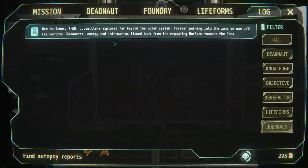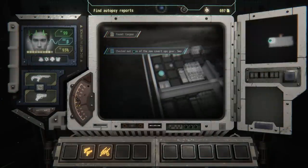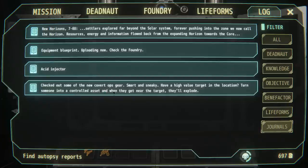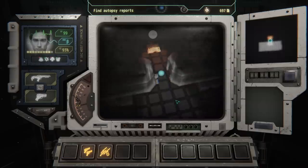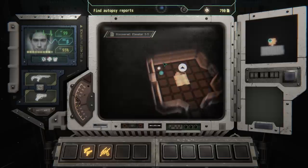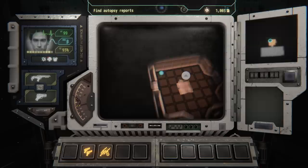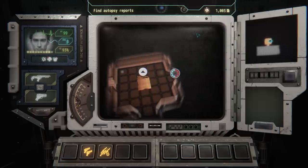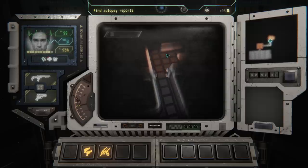This is a door — we have to take several turns to hack it and get through. We've hacked through and there are three points of interest on the left side. We've got a dead guy with a log about settlers pushing into what's called the horizon, with resources, energy, and information flowing back from the expanding frontier. We found an equipment blueprint — an acid injector for our weapon. Another dead guy's log talks about covert ops gear — turning someone into a controlled asset so when they get near a target, they'll explode. Some grim technology.